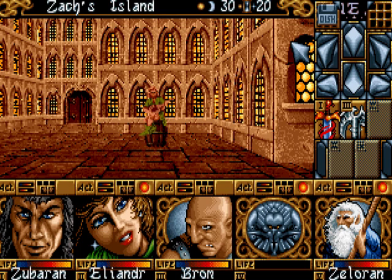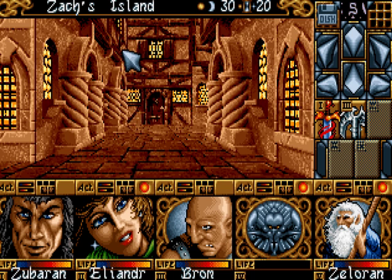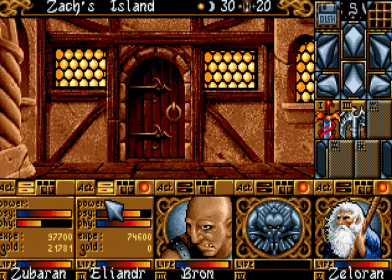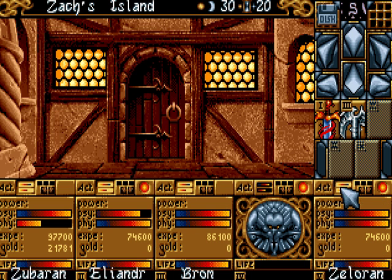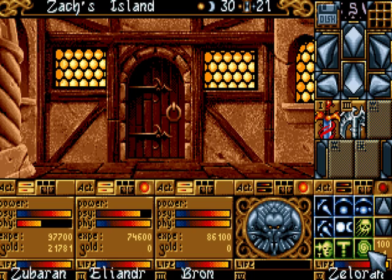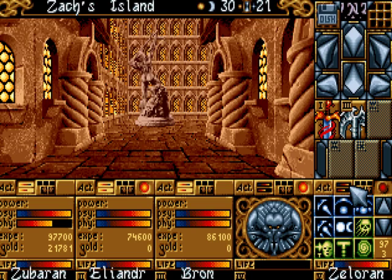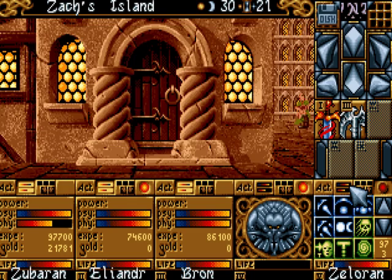Hello and welcome back. We are playing Ishar 2 and we are at Saks Island, at the library. How much money do we have — 21. Ok, not enough. We will be doing one more quest on this island, but we need more money. We need something like 40,000 or so, so let's get out of here.